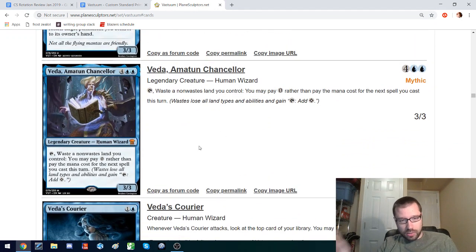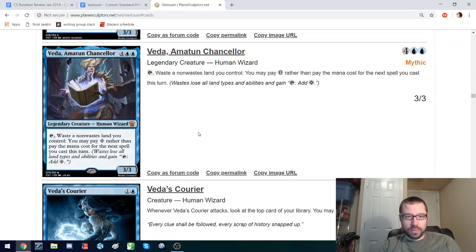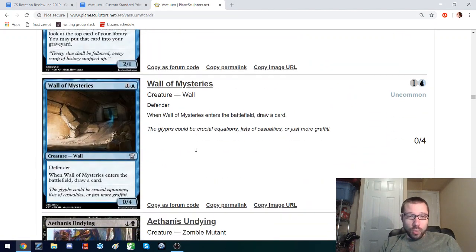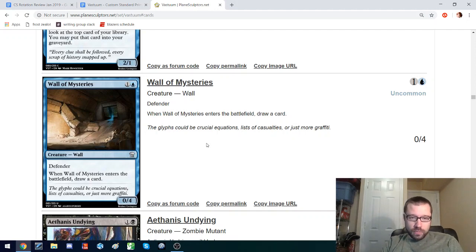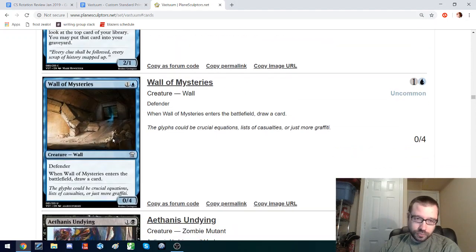It's a really splashy mythic — it costs six mana to play, then you have to waste a non-waste land, but then you can play things for free. The wasting hoop isn't a problem to me — it's the six mana for a 3-3 that is the unappealing hoop. It's obviously more of an ECH card. Wall of Mysteries is incredibly appealing: a two-mana 0-4 defender, a battlefield draw card. That's really strong. It can forward control's game plan as well as protecting it and defending against the aggro matchups. Very strong — it gives blue a really powerful tool. I would love to play that.